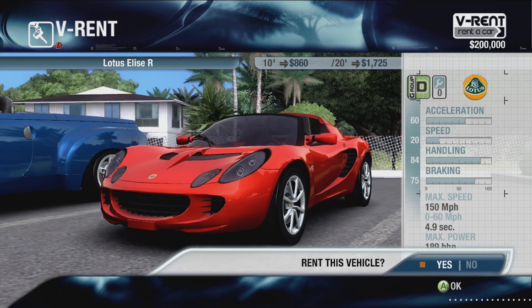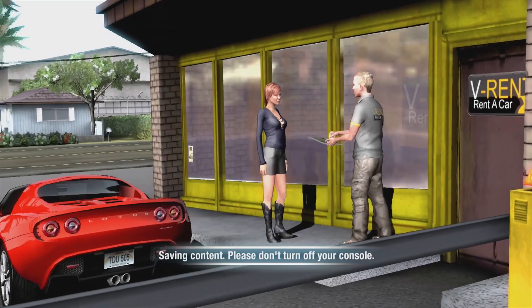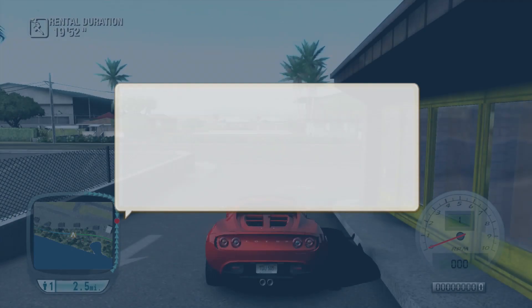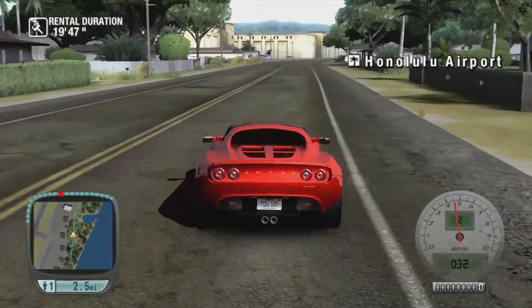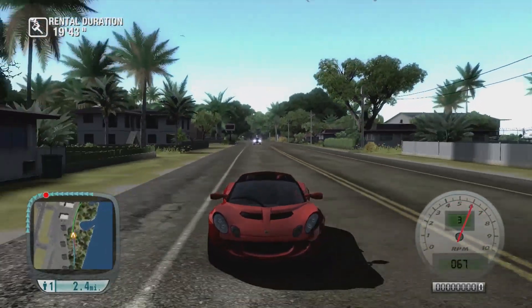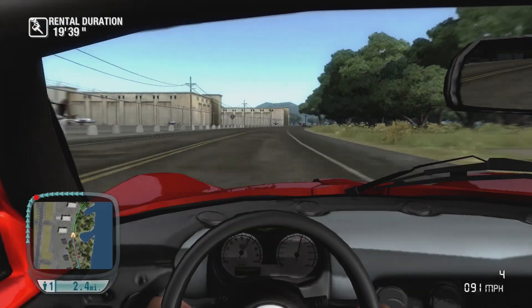So, we'll rent it for 20 minutes. Then we need to buy some real estate - but this is just to tie us over for the moment. We'll sign on the dotted line. And here we go, we're on a two and a half mile drive to get to the destination. What a game this is. Beautiful sound the Lotus has got.